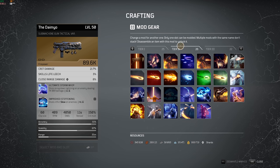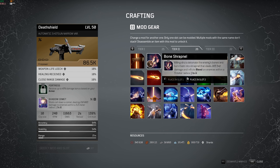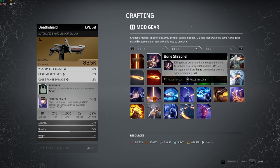We're gonna go to tier 2 mods. Starting with Bone Shrapnel, which is definitely one of my favorite talents right now. Killing Shot detonates the enemy's bones and turns them into shrapnel that deals 200k damage and inflicts bleed on enemies within a 5 meter radius, with only a 1 second cooldown. Really good to speed up add clear — you kill a mob and it just explodes, and it also inflicts bleed on nearby enemies to replenish your mag with something like Vampiric Mag. There is also an ultimate Bone Shrapnel which is tier 3 — the difference is that it's crit shots instead of killing shots. The downside is it's a tier 3 mod, so you'll be forced to use Spirit Hunter or only have one tier 3 mod. That's why tier 2 Bone Shrapnel is way better — you can use it in combination with other tier 3 mods.